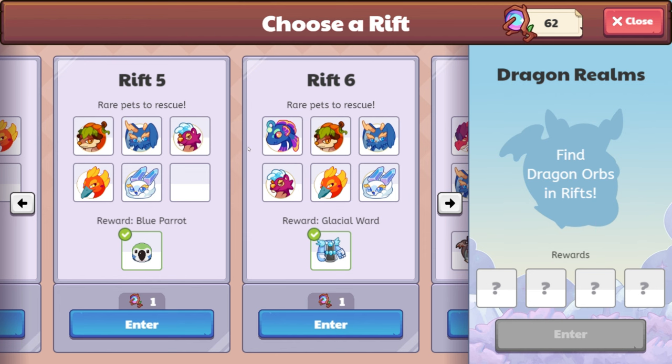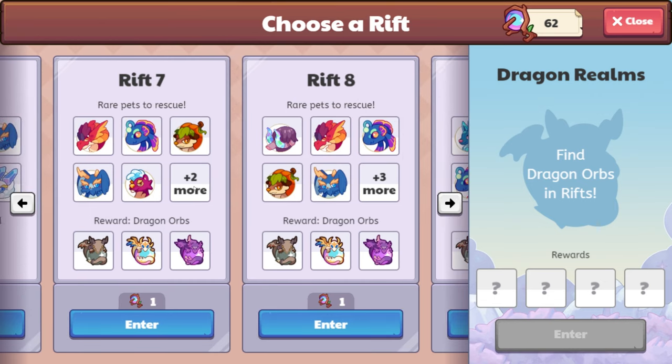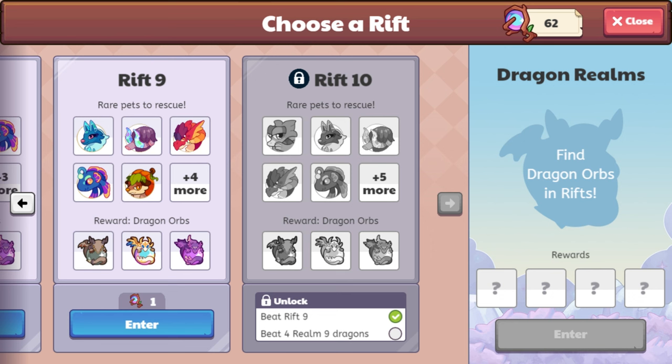These are considered the rare pets to rescue, and I think these rare pets are beneficial. I don't know if Shiver Tusk will still be in the wild as well. The beneficial quality of the pets definitely increases as you go up. Ember Shed is over here as well. I'm on Rift 9 — I can't see anything past Rift 10. I need to get four more Realm 9 Dragons before I can move past. We only have 62 keys left and haven't gotten any more as random drops, so we're going to see how far we can get.